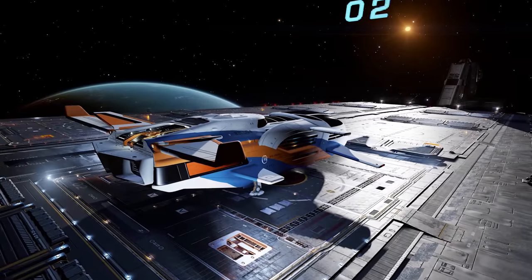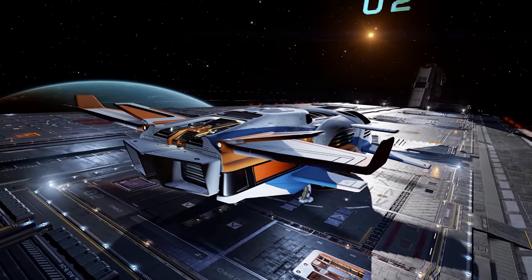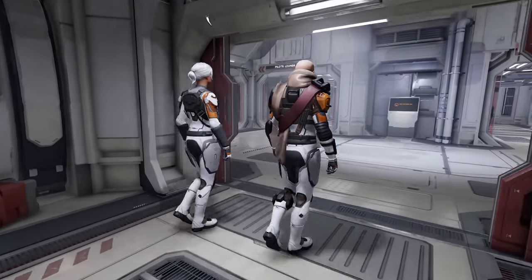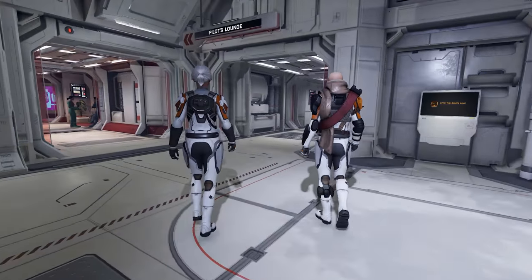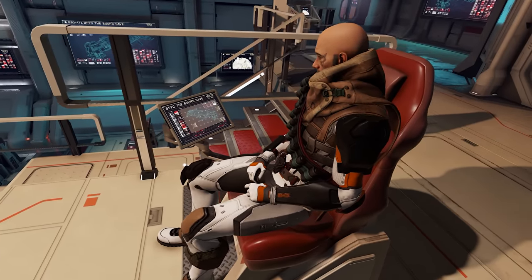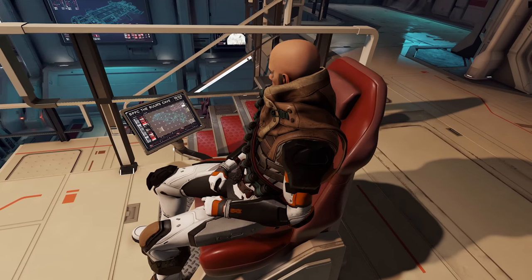Away from planetary surfaces, undoubtedly one of the big headline features since Odyssey's launch has been the addition of fleet carrier interiors — not only adding surface equipment vendors to the carriers but also Vista Genomics outlets and the ability to trade Odyssey's many engineering materials at the bar. And the must-have feature players have been asking for since fleet carriers launched two years ago: a functioning bridge area where fleet carrier owners and their passengers can watch the jump sequence.